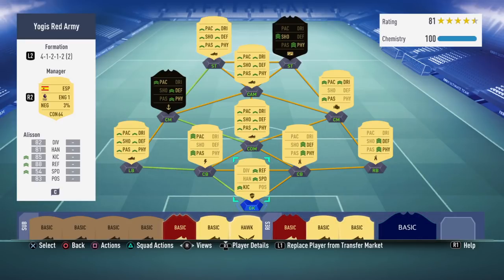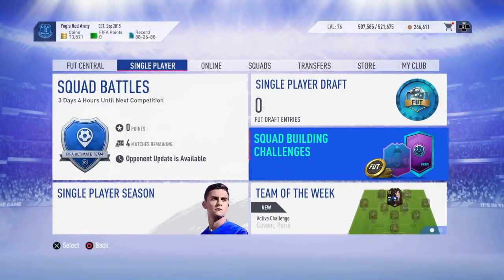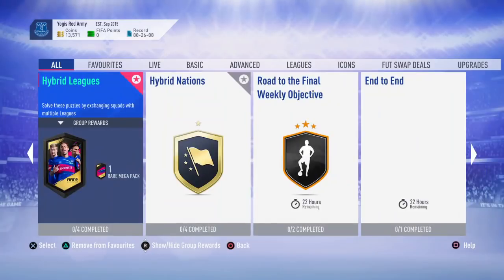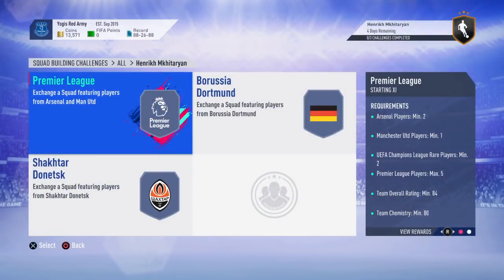If you are watching this as a video, make sure you like and subscribe. I've also done the Milinkovic-Savic Europa League one and the Marcos Alonso SBC — the cheapest solution to complete their squad building challenges. Bear in mind, if you do these cards, you get packs from completing the squads, and their card does upgrade if their actual team wins games. I'm only going to be doing it in custom concept players — I'm not going to actually buy the players — but I'm just going to show you the cheapest one, like I do on my normal videos.